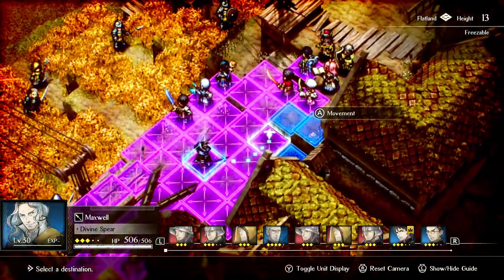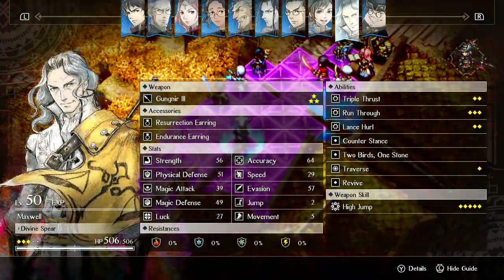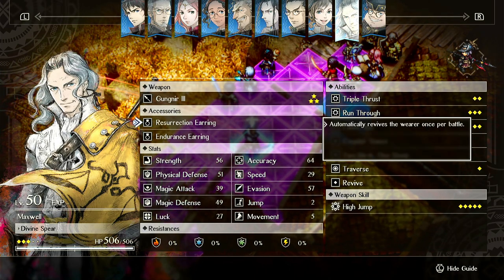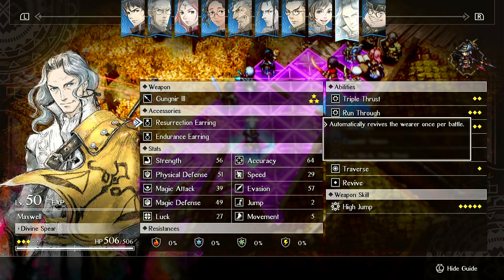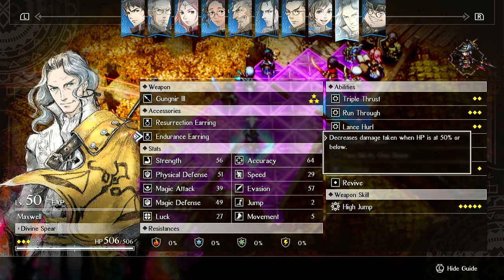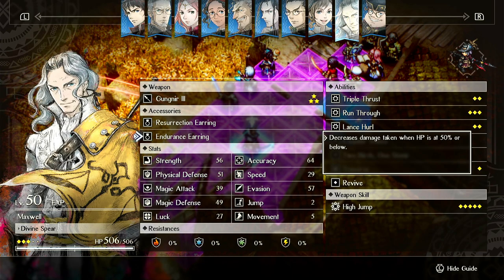I'm going to show a pretty sick combo with him. For items, you can put a Res Earring on him so he has two Resurrections. The Res Earring triggers first, and then his other Res will trigger after, effectively giving him three lives. Endurance Earring, if you have it, is really good on him, because when you're below 50% HP you take half damage. Combine that with three lives and now he's extremely tanky. We're also running Gila, so you can put a fourth Res on him — he's basically invincible.